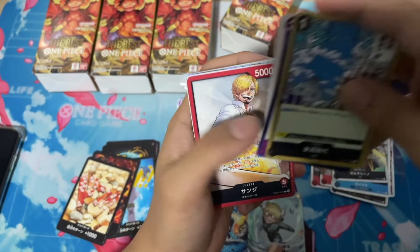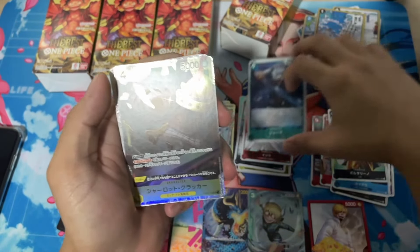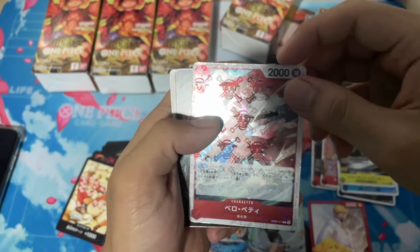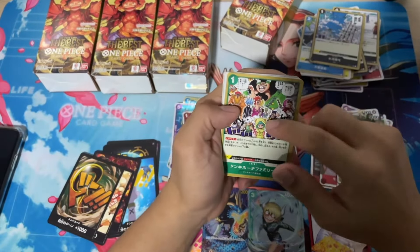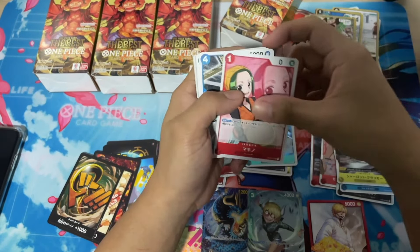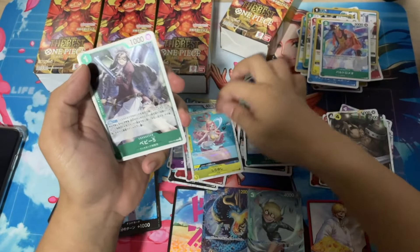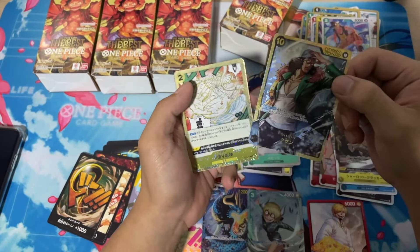And we got Cracker as a super rare. This is Ryuma, who also gets an alternate art and full art, as well as Bello Betty. And there we have the Crocodile Dawn. This is the Don Quixote family. Makino gets a full art. Mihawk gets a full art. Basically I think every card gets a full art in this set. And for the secret rare of the box, we got Kuzan.